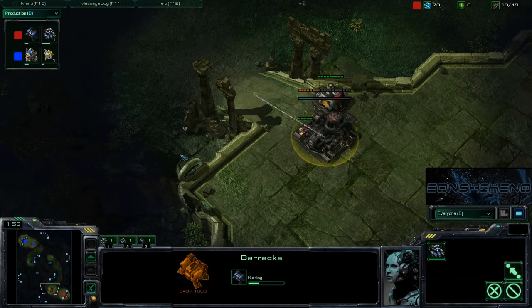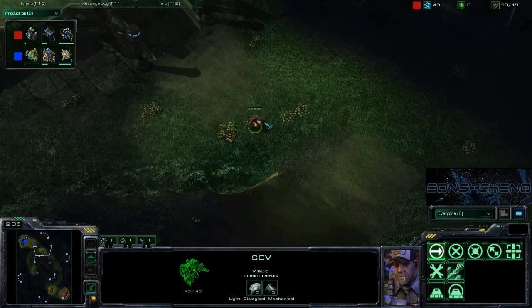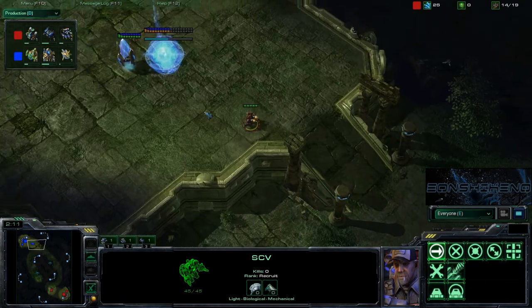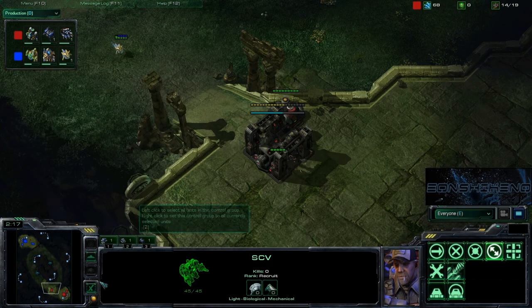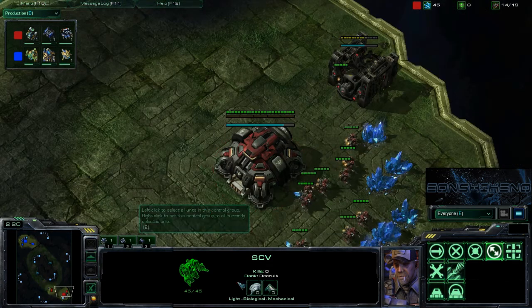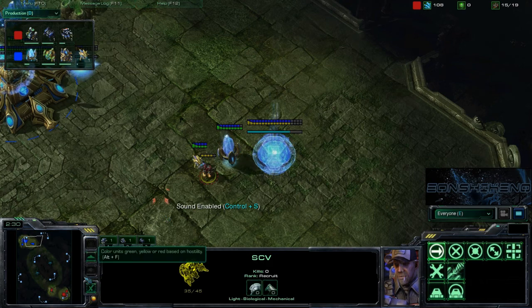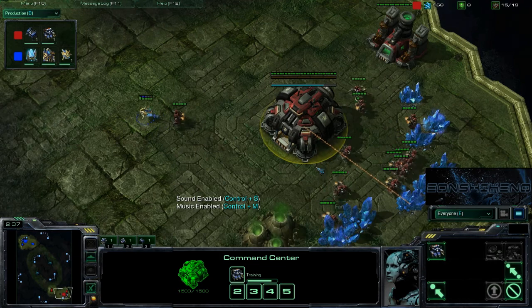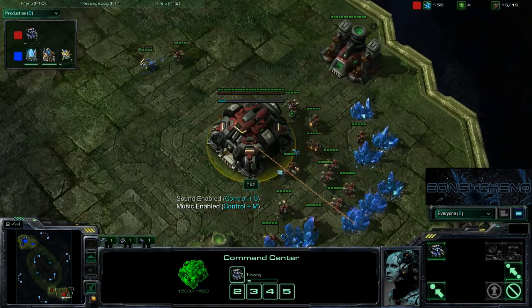We've got a TVP here on Jungle Basin. My TVP is a lot different from most Terrans' TVP. Mostly you see Terrans go mass bio with Medivacs, but I don't really like that option because you always lose out to Protoss in the late game. So generally I use a specific mech build against Protoss which I've developed since the beta.